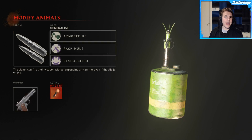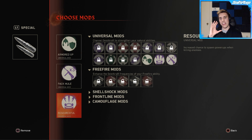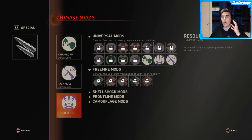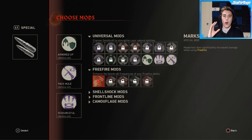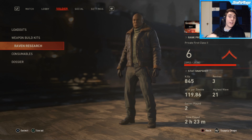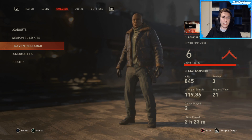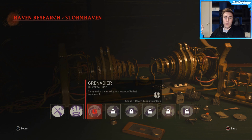You've got lethal grenades and then finally we've got our mods which are essentially perks — and this is the big deal. Basically what these have done is essentially replace Gobblegum. You've got universal mods that apply to everything and then you've also got mods that are only for your certain class, like free fire or camouflage. You can unlock more mods through the Raven research thing — essentially how it works is you play games, you unlock tokens, and you unlock things. Very simple concept, we've seen it before.